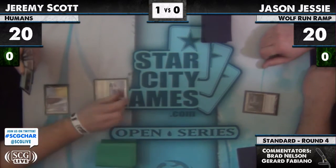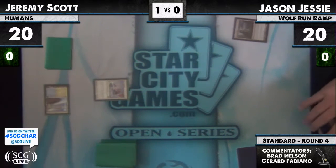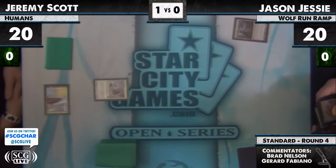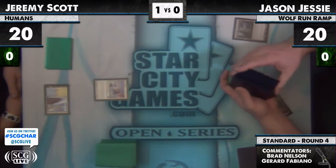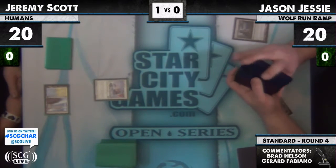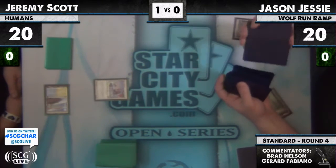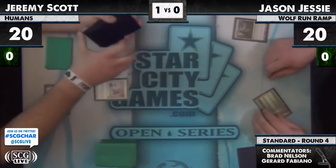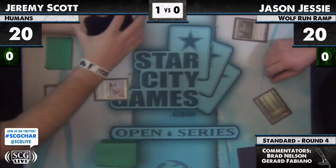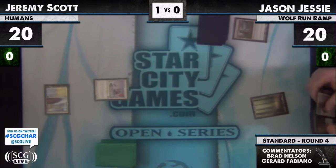We're back to the match. Jason leads off with Evolving Wilds and Jeremy leads off with an Elite Vanguard — some people would call it a Savannah Lion. I call it an Elite Vanguard because that's what it says on the card and it's a human, so it's much better. What type is Savannah Lion? It's a creature type Lion. Are you sure? Cat? It was originally a Lion and now it's a Cat.